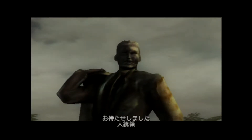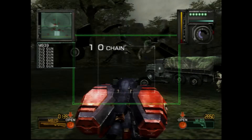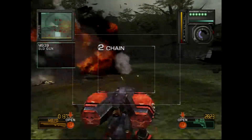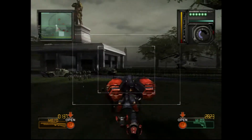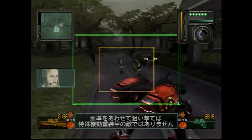Sorry to keep you waiting, Mr. President. Enter the underground base using this oversized back door here. The enemy are just lowly foot soldiers. Even if they aim at you and fire, they're no match for your special heavy mobile armor.